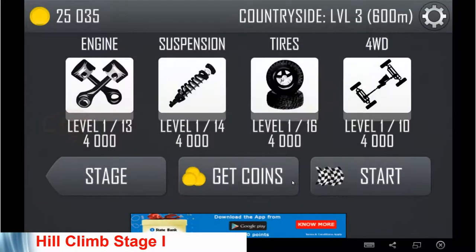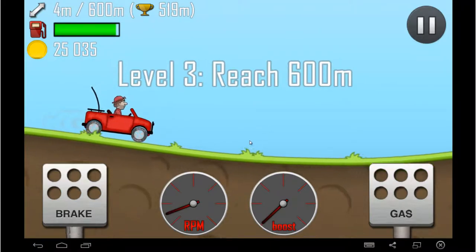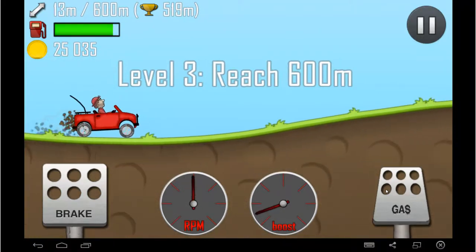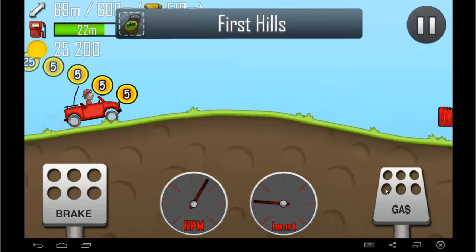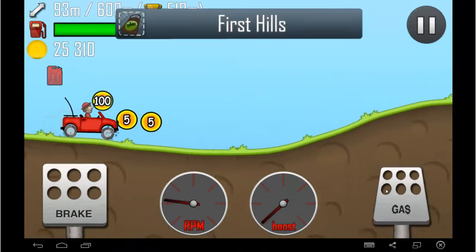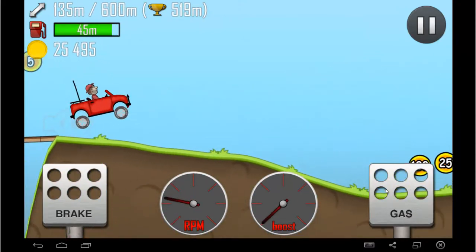Hi, welcome to this video. I'm going to demonstrate how to play Hill Climb Part 1. This is Level 1. I already set up my 519 as a target, but in this video I'm going to demonstrate how to do that. You're going to collect all these cans, the fuel, as well as these bonus points.